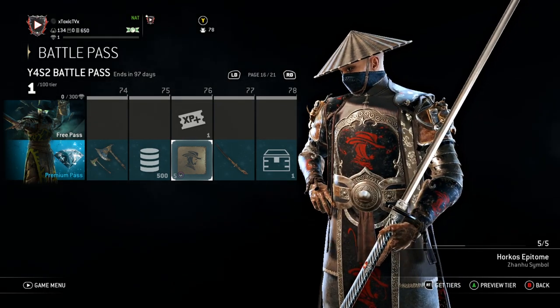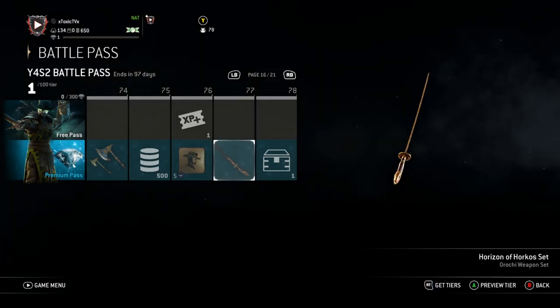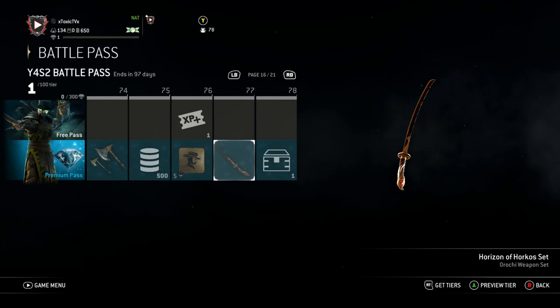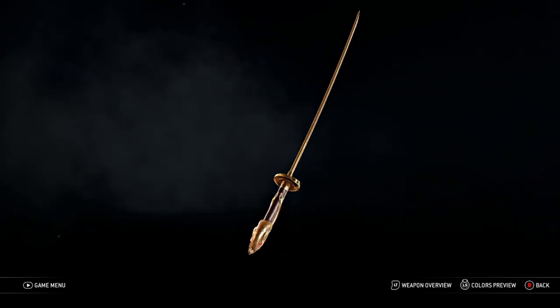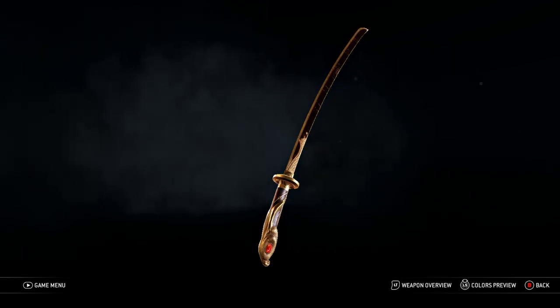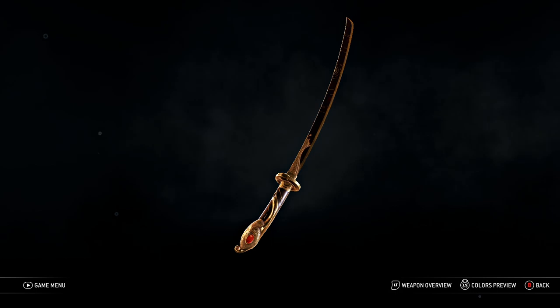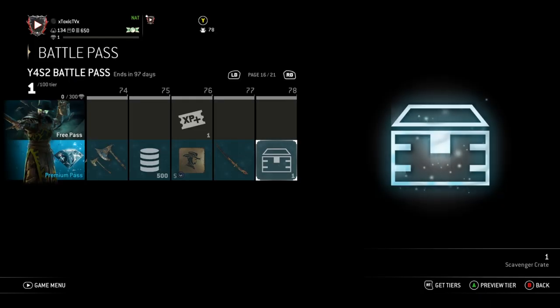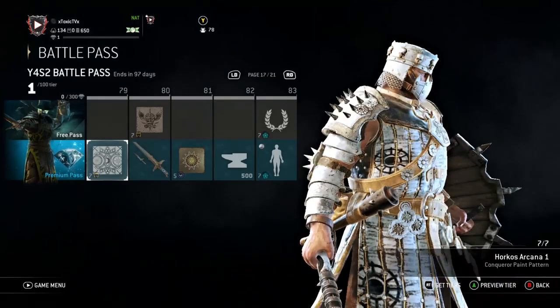500 steel. Another symbol — I'm really not going to use this one. XP boost. Orochi gets his little weapon set, his little katana. That's actually pretty crispy — almost like a dark red, a burgundy and gold. This looks nasty. Is that a shell at the bottom? A little scavenger crate at 78. The Knights get the Arcana One paint pattern.